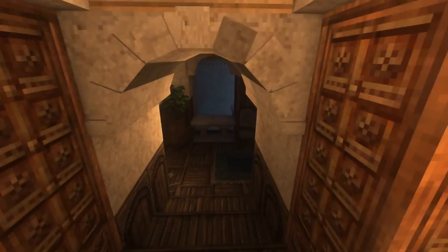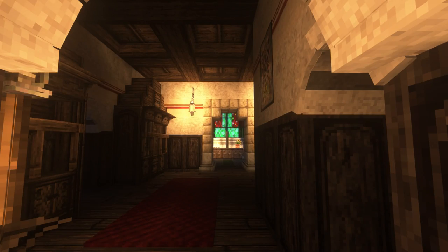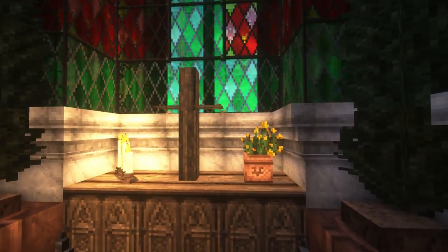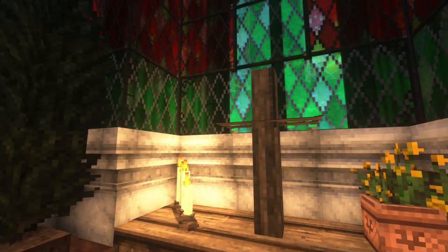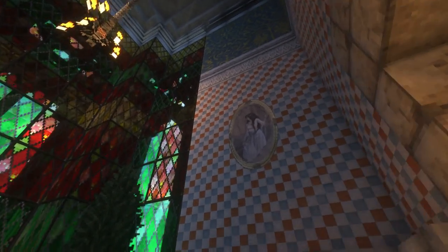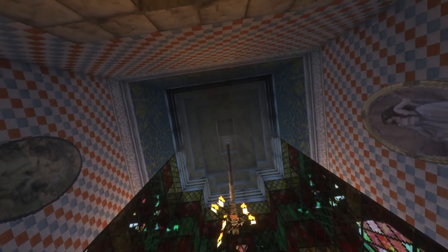Going back into the hallway, we can go straight ahead to the chapel — the private chapel. Look at this massive window in the front. I decided to go for a Christian chapel this time since this castle isn't in Amarea. So I went for a cross here to keep it realistic. And maybe this is like the Virgin Mary or something — but yeah, a nice little chapel. I like that.